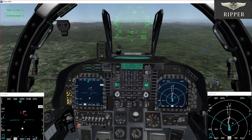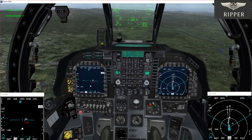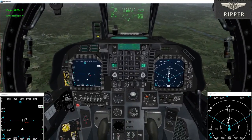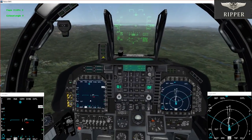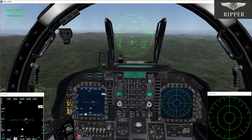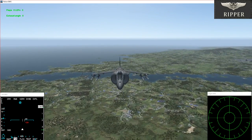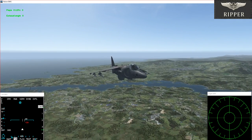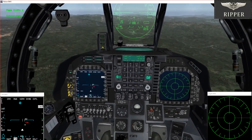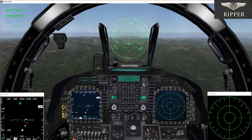Two is ahead, slowing to 340. Contact on radar. It's dropped now, about 60 miles out. Three is crossing over left. One going air-to-air, nothing on the RWR.